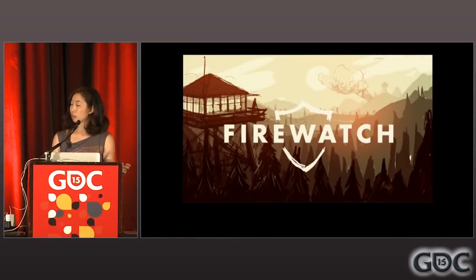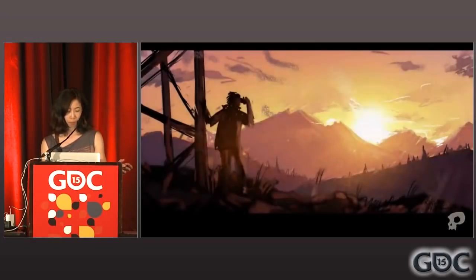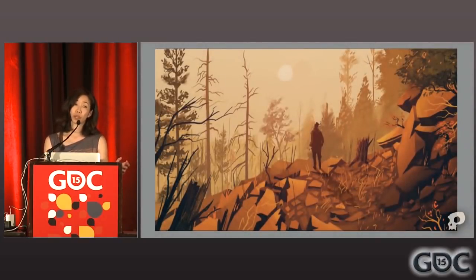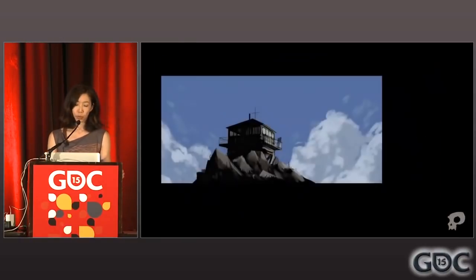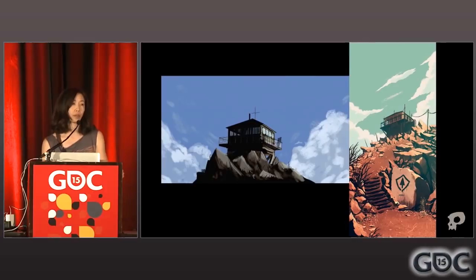This was the first concept sketch by Oli Moss when Sean and Jake, the co-founders of Campo Santo, first started talking with him about maybe working together, around mid-2013. Here are some more early sketches. The basic premise of the story was already known then — this happens in the National Forest, you play as a fire lookout who spends a lot of time talking to another lookout in another tower. Now let me show you how the game looks right now.